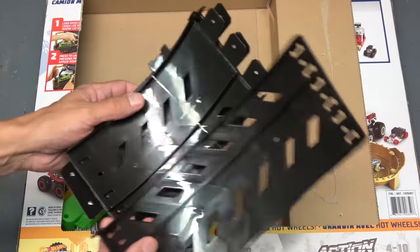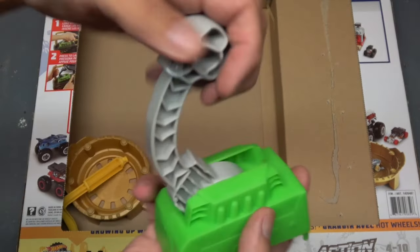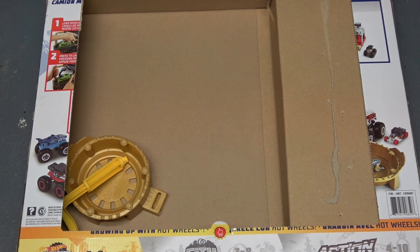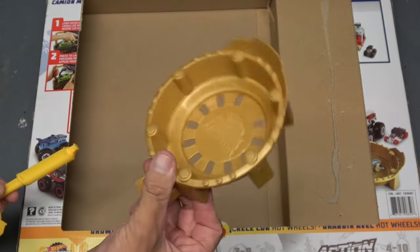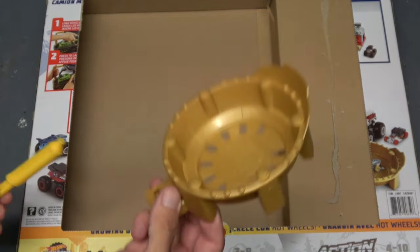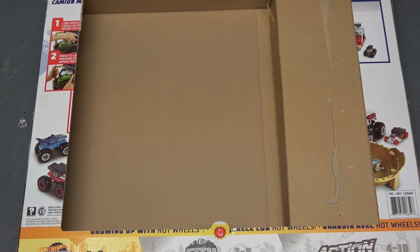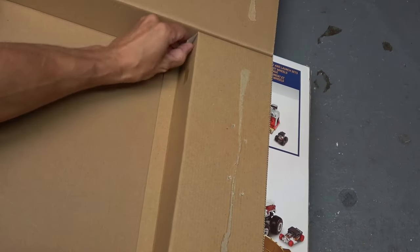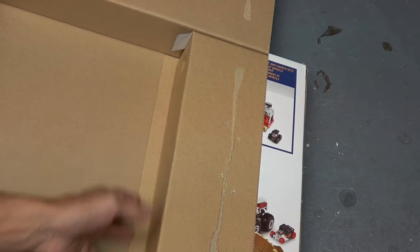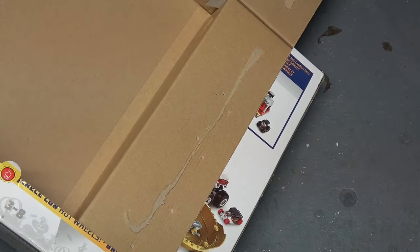We have the launcher type thing and all the different parts of the loop. We've got this thing right here which is actually really cool — it's a skull. You know, use your imagination. We got this little — what would we call this — a bassinet or something that the trucks will jump into. And I have no idea what that's for. Oh, there's another piece right here — I guess we're going to need that.